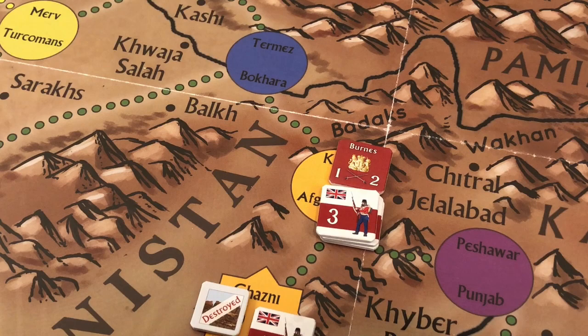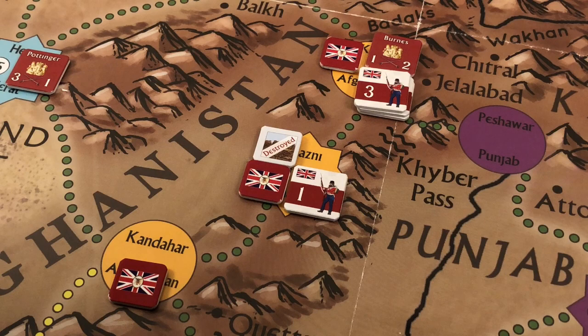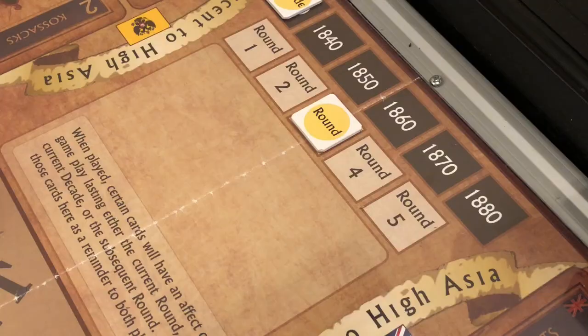We eliminate the strength points accordingly. The British have now conquered Afghanistan, so we place British control markers in each of its spaces, as well as discontent markers, because the country was brought into the British camp by invasion. Discontent markers identify vassal states conquered by force, allowing a player later to play a rebellion card and cause a rebellion there.